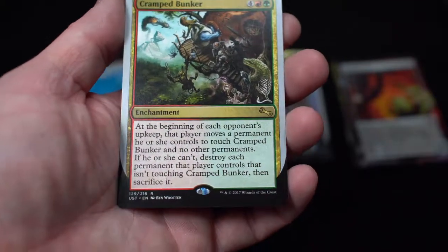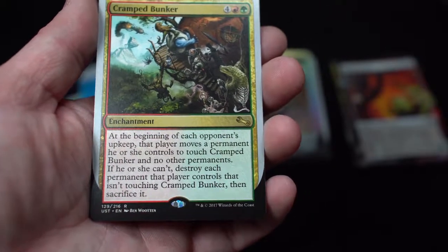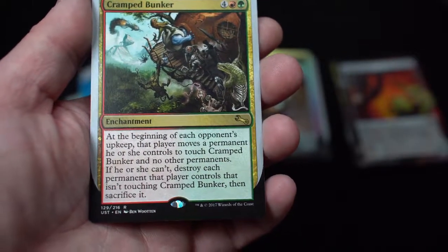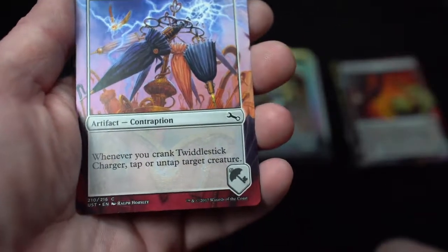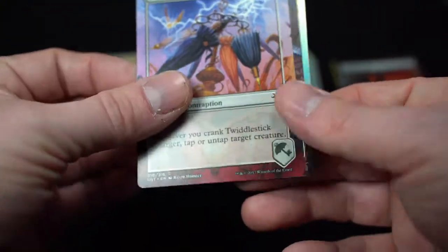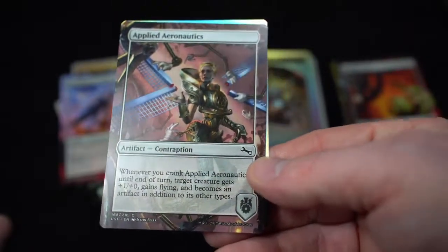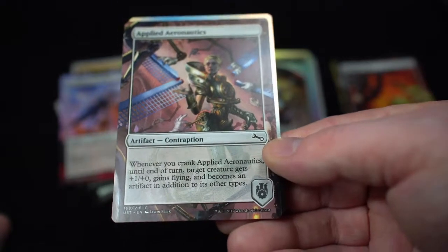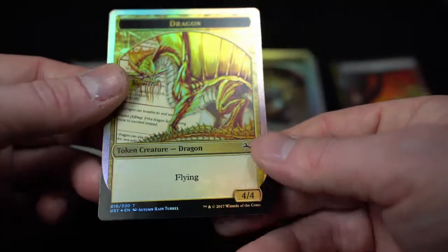Cramped Bunker — enchantment. At the beginning of each opponent's upkeep, that player moves a permanent they control to touch Cramped Bunker and no other permanents. If they can't, destroy each permanent that player controls that isn't touching Cramped Bunker, then sacrifice it. Twiddlestick Charger — contraption. Whenever you crank Twiddlestick Charger, tap or untap target creature. Applied Aeronautics — contraption. Whenever you crank Applied Aeronautics, until end of turn target creature gets +1/+1, gets flying, and becomes an artifact in addition to its other types.